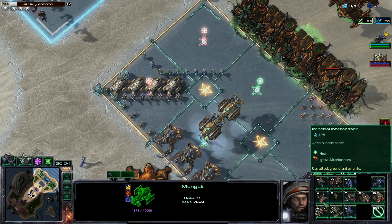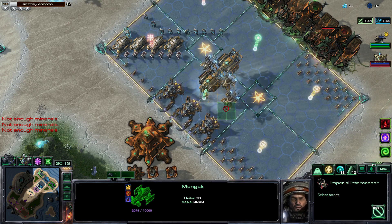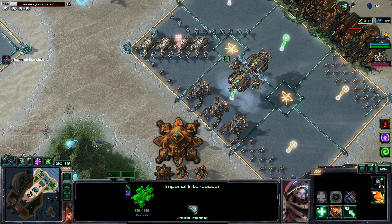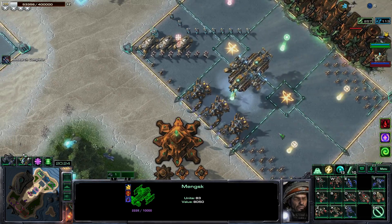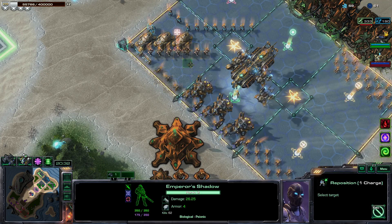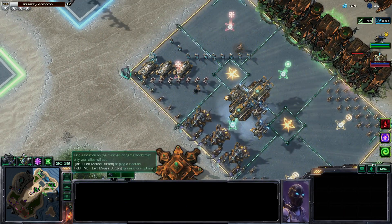I'm going to level up that tank and grab a bunch of Intercessors — maybe two — so I can mount one of my shock divisions. Get the upgrade first, then pick it up. I'm going to have a flying tank here. I should put my Emperor Shadow in the energy regen side.